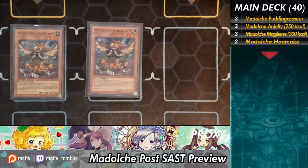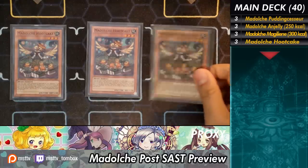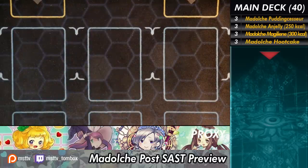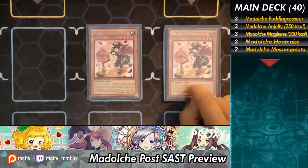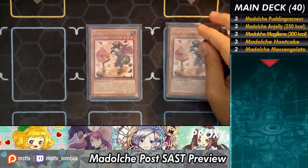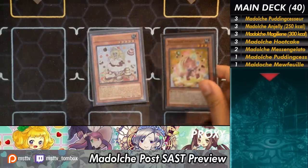Triple Hootcake because Hootcake is again another extender which summons out from the deck. And because you can summon from the deck, you can usually fetch out Messenger Lotto to fetch yourself that Ticket. You can also get into Anjali if you're going in that direction. A pair of Messenger Lotto — these are your Garnets. Luckily now you don't actually have to run Brilliant Fusion so you don't have Garnets. This card can be summoned from hand thanks to Pudding Sensor, and if you have the beast already on the board then you can get that search. But if you open double Messenger Lotto, it does feel really bad.